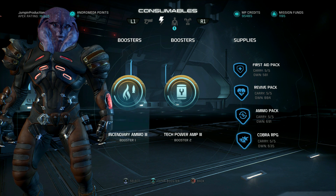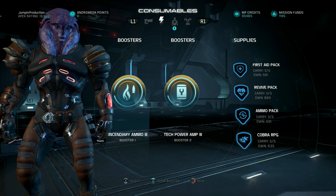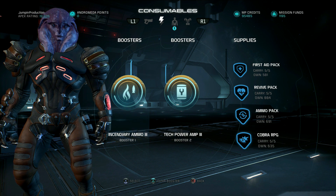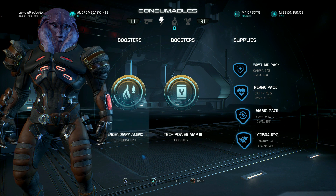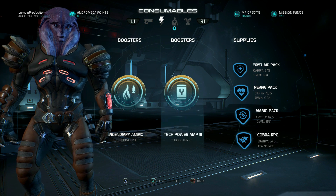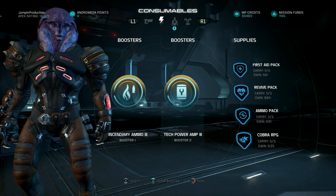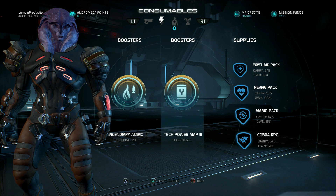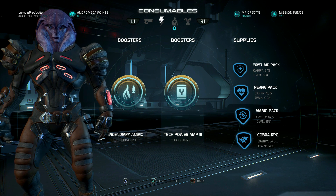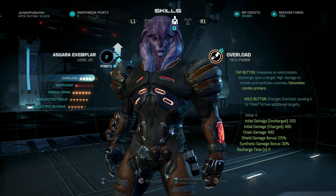If you don't have much incendiary ammo, you can use disruptor ammo or cryo ammo — though I'm not a big fan of cryo. Incendiary ammo works well against pretty much everything besides the Kett. The second booster isn't crucial, but if you have tech power amps you can use them — your powers will do more damage, making it more likely you'll kill enemies with combos. Now let's get into the build.